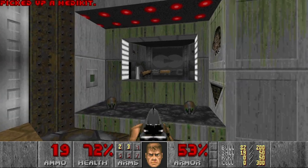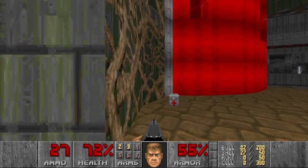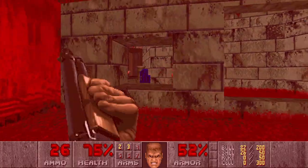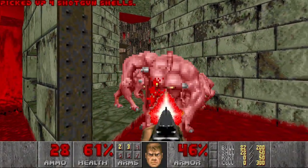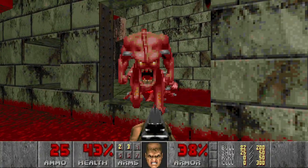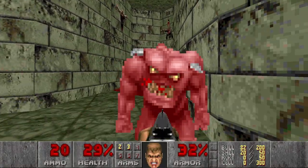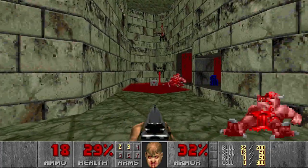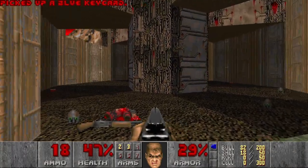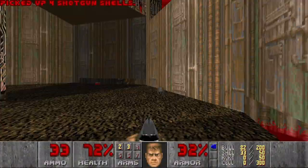This level is pretty tight on ammo so far. Should I go here? I wonder what's behind this teleporter. Blue key. Come on. Die already. No, you don't. Then have a medikit. And this section — some more shells, nice to have.